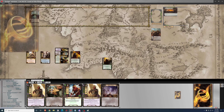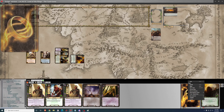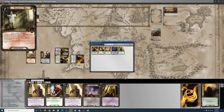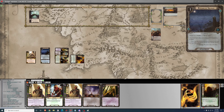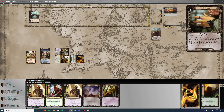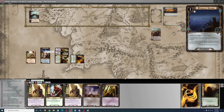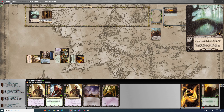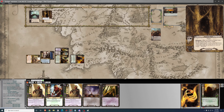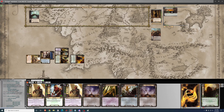I'll play Daeron's Runes — draw two, discard one. Use Master of the Forge to grab Light of Valinor, and I'll play that since Elrond now has a Spirit resource icon thanks to Vilya. We'll quest for seven, making about three progress, then move to Forest Gate and draw two. On to the next round.